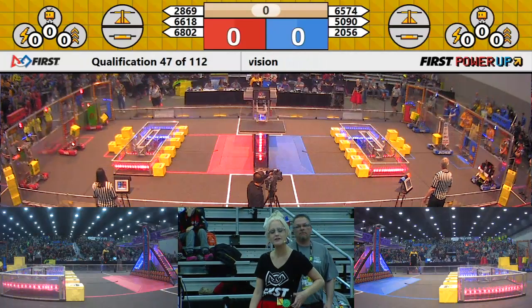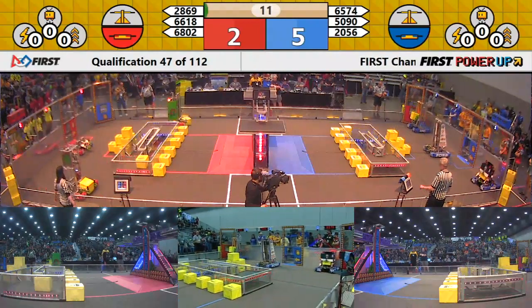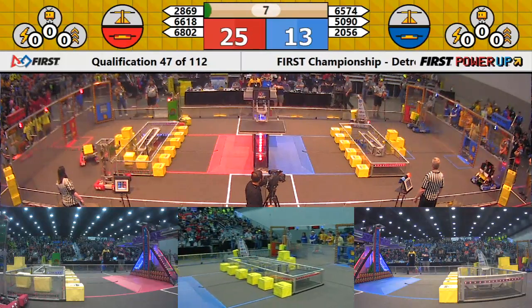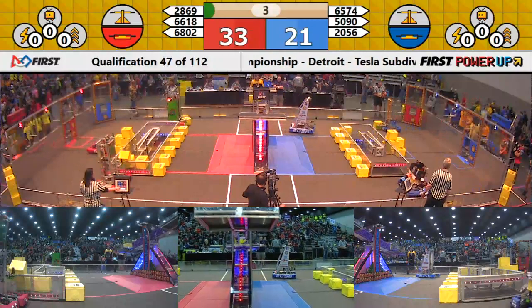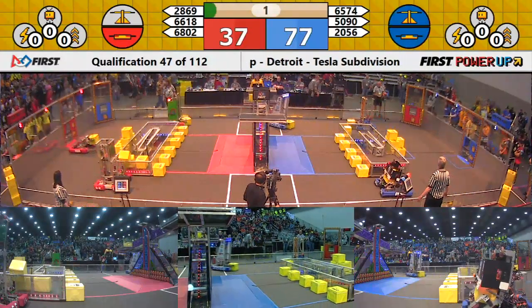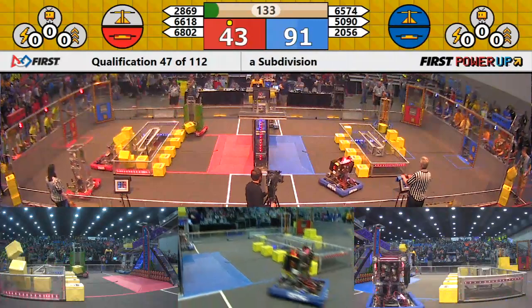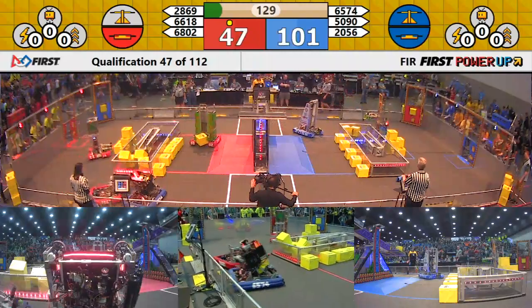Power up! Quick score on the switch on the Red Alliance side. They got all three robots across the line, and three — count them — three cubes inside. OP coming in real quick, back into their neutral zone. Now they just turn, place another one on top. Shoot and scored. The Stony Creek Machine.